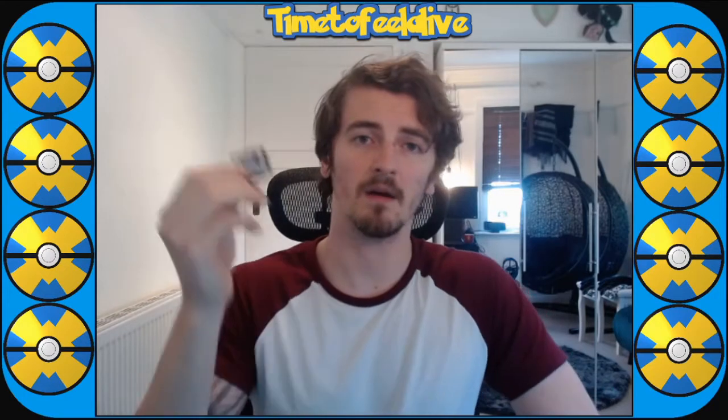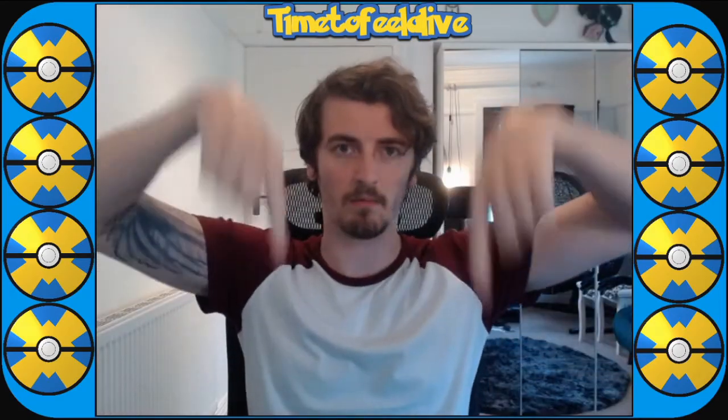Hi guys, I'm Sam, aka Time To Feel Alive. This is an in-depth guide of every step you'll need to get the Cute Charm exploit working on your Gen 4 game without using a Game Shark or any other method of cheating. The tools involved don't connect to the game — they're just on your PC and are there to help you manipulate the RNG. All you need is a 3DS or a DS and a cartridge. You'll also need a couple of simple programs that will be available in the description below.